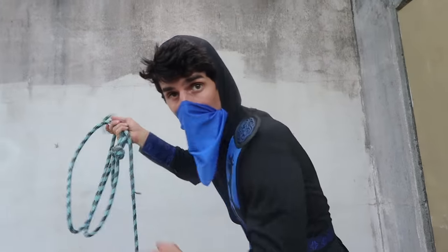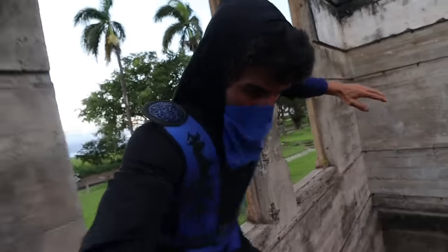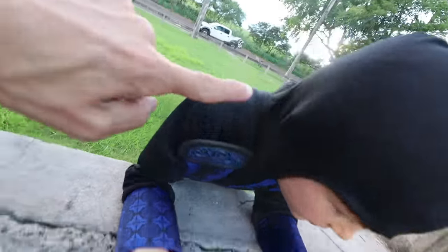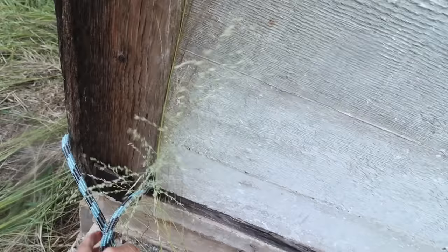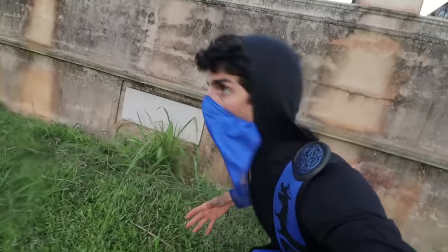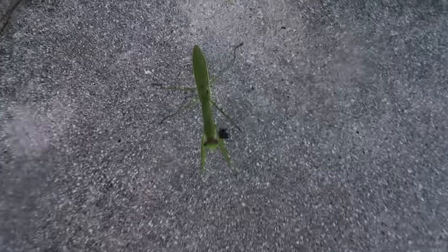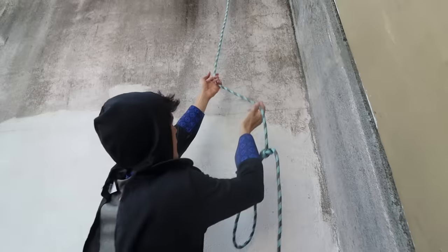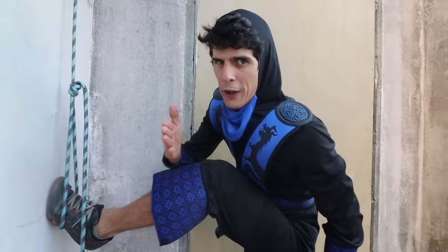I'm going to throw this rope over and hook it on the other side. Axel was scaling this wall in super ninja style - that was awesome. I'm going to hook the rope onto this right here - there we go, that should hold well. Now I'm going to climb up the other side. I got a knot right here so I can stick my foot in and climb up there. Wish me ninja luck!